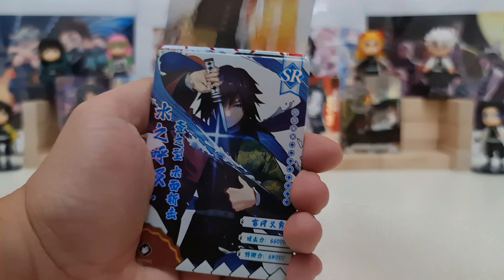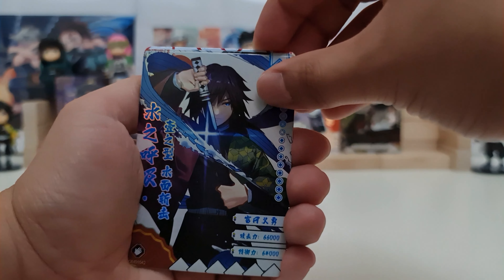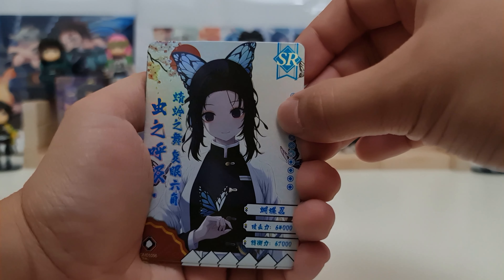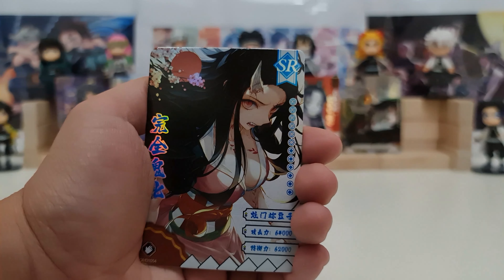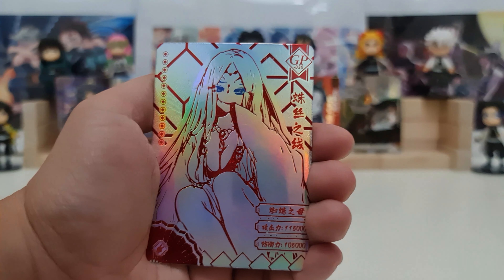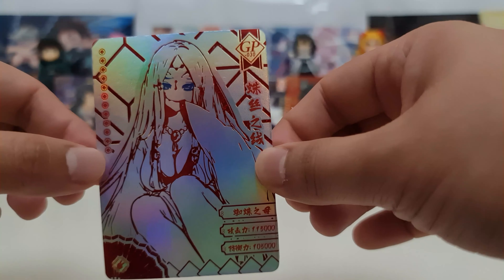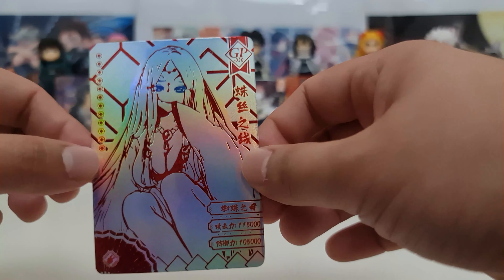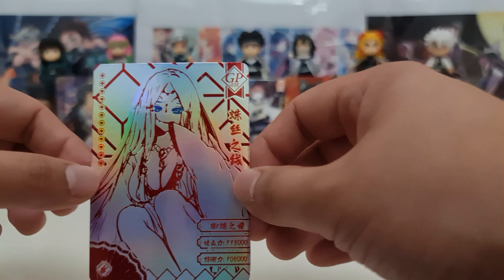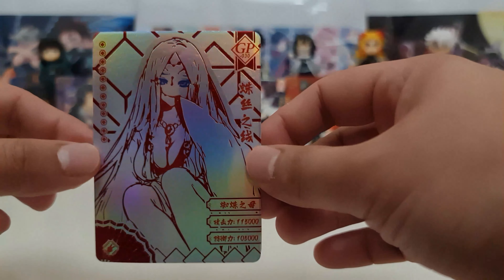Promo card — we have Rengoku, the Flame Hashira. Giyu the Water Hashira SR, Shinobu the Insect Hashira SR, we have Nezuko SR. And our hit — GP. I think this is Rui's mother — it's not the actual mother of Rui, but the one that he assigned to be his mother in his fake family. GP.